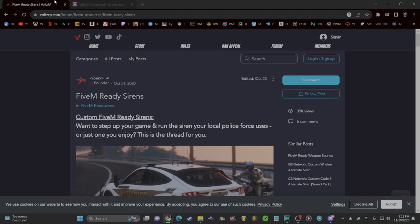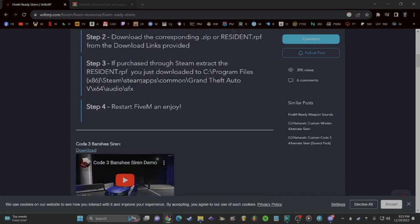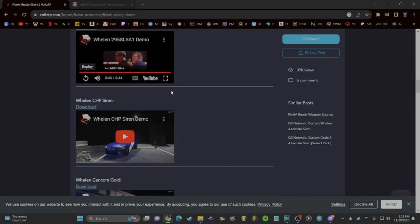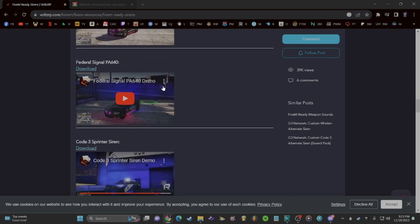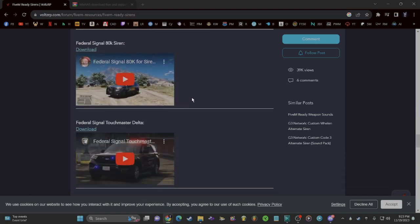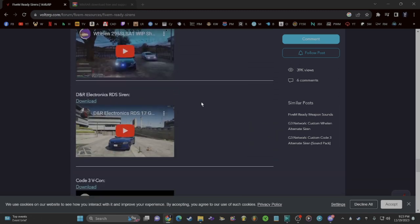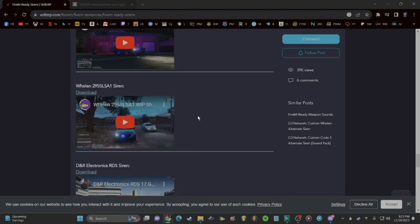This is a FiveM ready siren pack. If you scroll down on the website there's a little guide on what you need to do, but I'm going to give you a more in-depth tutorial. All of these sirens here I went over while trying to decide what I wanted for my new siren, which I just changed but am going to change again so you know exactly how to do it.